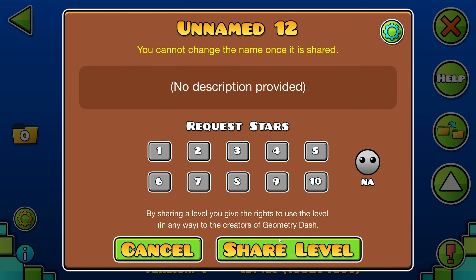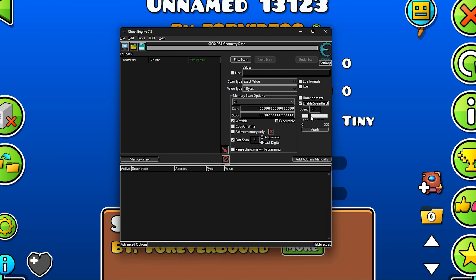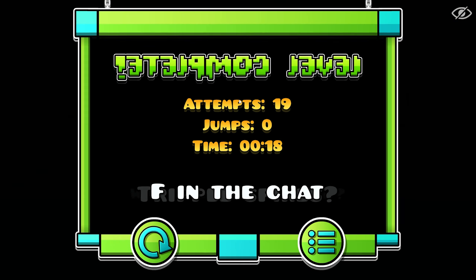We need to verify it then upload. Afterwards go to your level and let's turn on the speed hack. Search for Geometry Dash in Cheat Engine and enable speed hack — I will use probably 100. Afterwards launch the level.